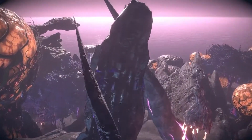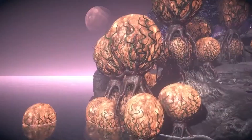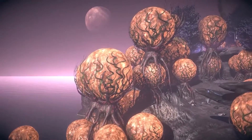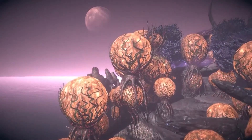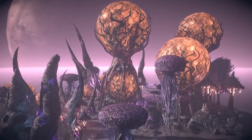The Alien Terrain Pack is an alien fantasy environment with organic shaped mountains, rock columns, and glowing mushrooms. It includes 200 prefabs and supports the standard render pipeline, URP, and HDRP.